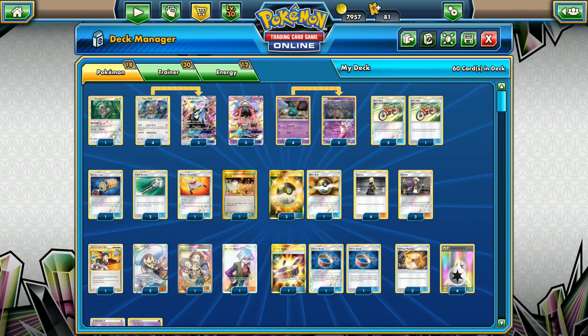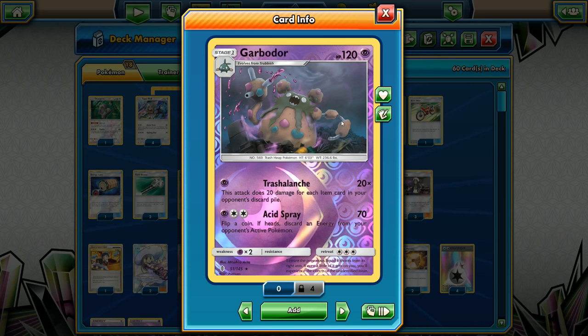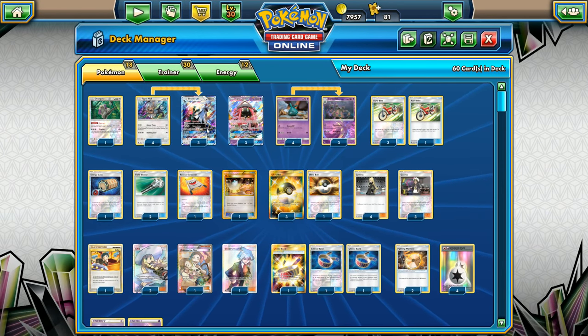What we're going to be doing is comboing Silvally with Garbodor. Trash-O-Lanch is just a super strong attack right now in the meta, and Psychic typing is also very strong. So it fits two roles we need to find a partner for our Silvally.